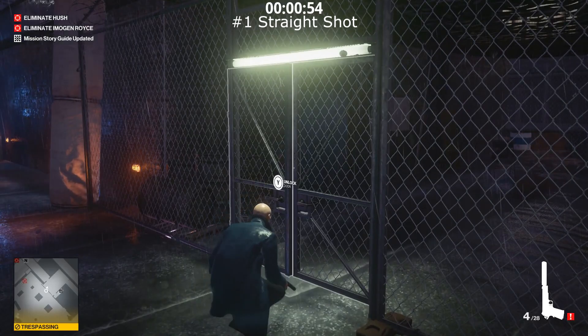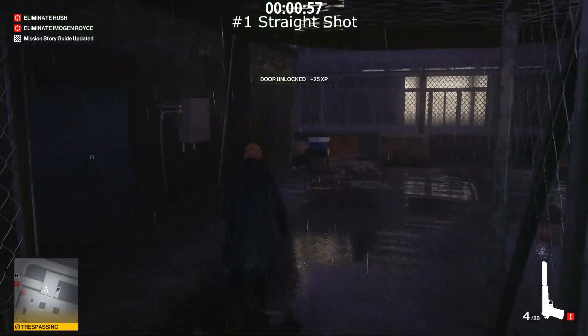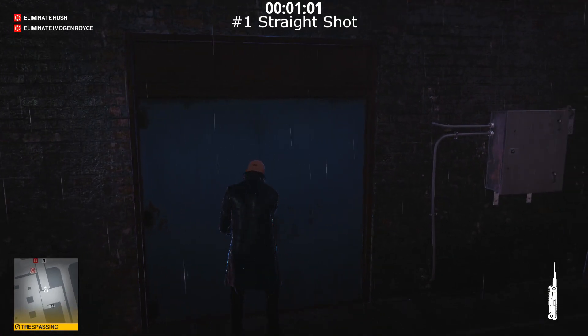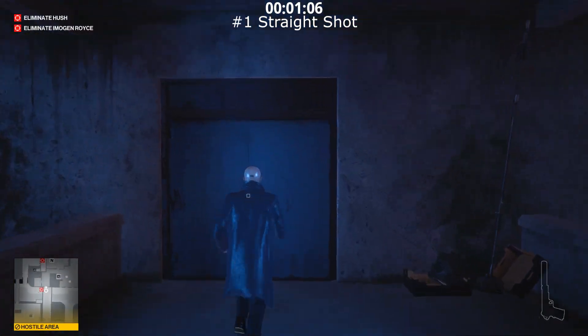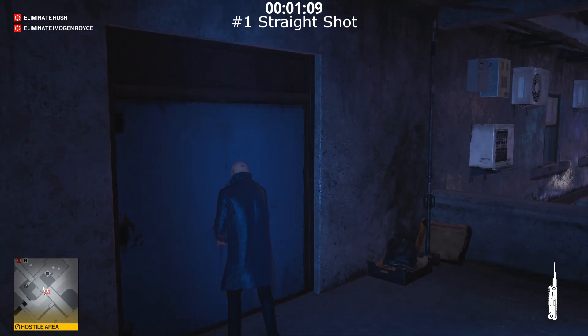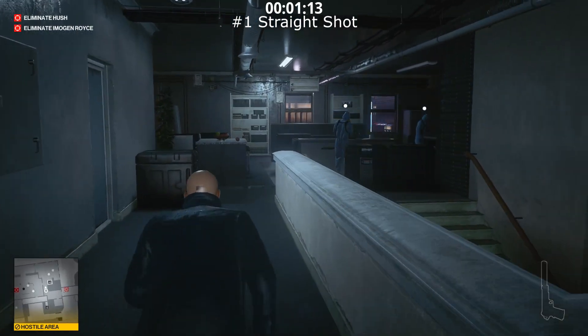If you followed my loadout at the start, you'll have your lockpick with you and that's going to grant you access. There are three sets of doorways here — we just did the first one, this is the second one, and the third one is right in front of us. Put away your pistol, you're not going to need that right now. Unlock the door and then crouch run your way through this area.